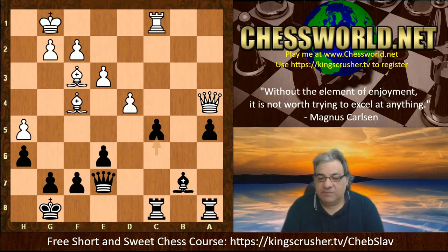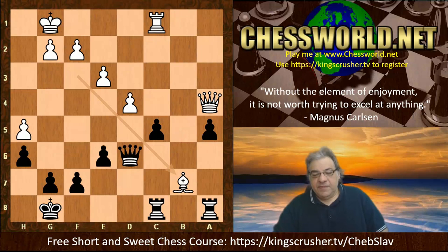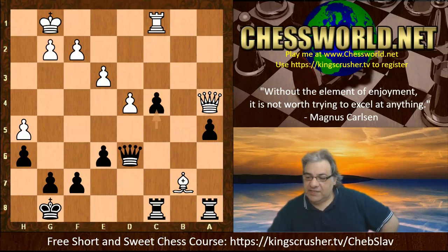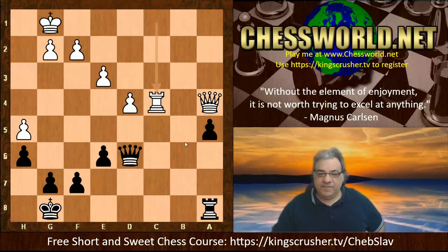Nakamura, even in this super fast time limit, played a very good move to try and restore the balance. If I give you five seconds - what do you think Nakamura played? Bishop d6 - trying to distract the queen away from the bishop and then fork both rooks. Magnus has to oblige with bishop takes b7, and tries to salvage something with c4 to keep the outside passed pawn. We see bishop takes, rook takes, rook takes, rook takes c4 - the game has been reset in a way.